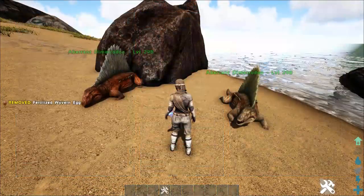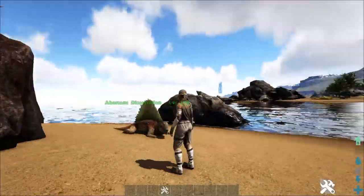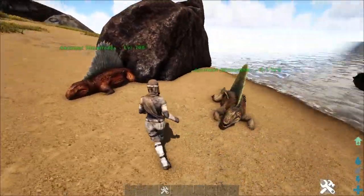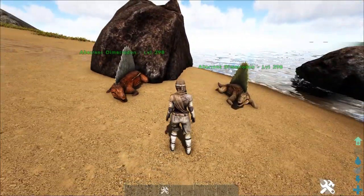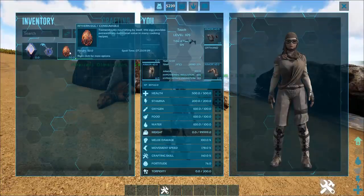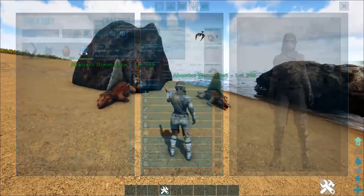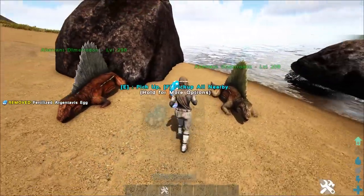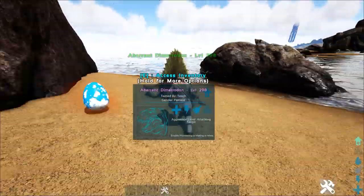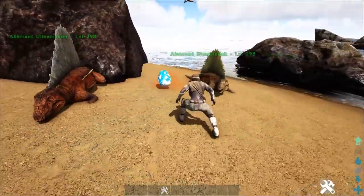Rumor on the street — where did that egg just go? Oh well, that's interesting. Let me get another one real quick. All right, so I've spawned in two more eggs right here: a wyvern egg and a fertilized argentavis egg, just to show you.